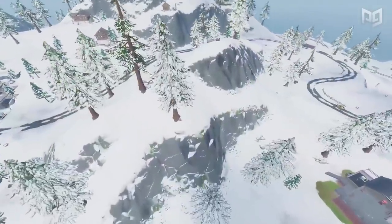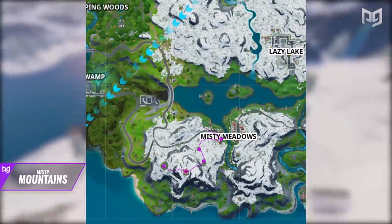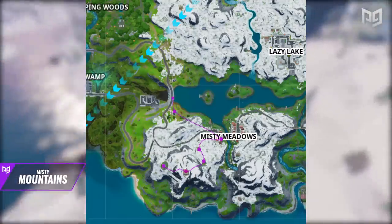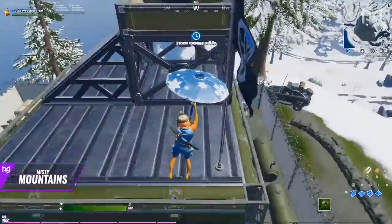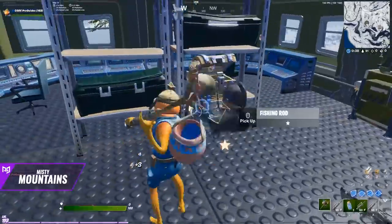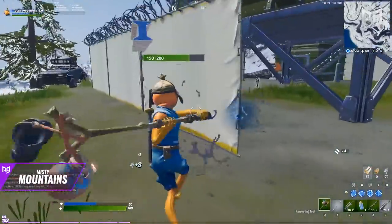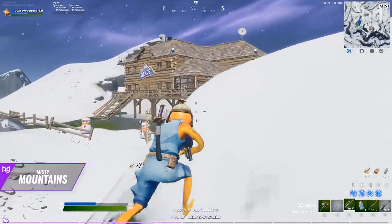The Misty Mountains area is great if you're looking for early game kills. This loot route provides decent loot, materials, and a direct route into Misty Meadows for easy kills at the start. Begin by landing at the EGO base southwest of Misty, on the side of the mountain. Quickly grab the two chests and floor loot spawns and farm the fences and building for a solid amount of metal.